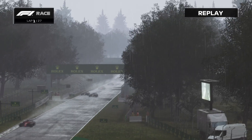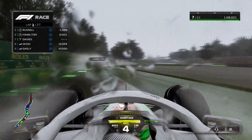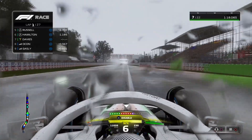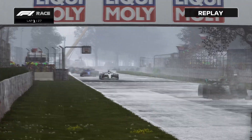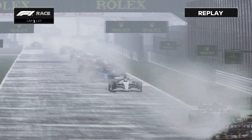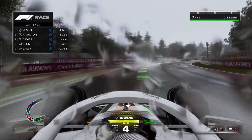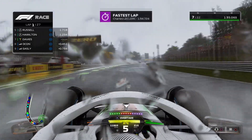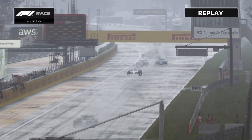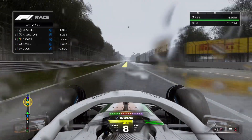We're getting massive understeer around that next corner. Ocon is having a little look around our inside in the Alpine but we managed to hang on for now. We've lost a bit of time to Hamilton there with that understeering moment. The car doesn't feel great - the car is not feeling good on the brakes and grip-wise. Like I said, we've gone for a full dry setup here because I thought that would have worked out - it worked out in Monaco, it worked in Canada. But here I guess it's just because it is so low downforce that we just really don't have the grip.